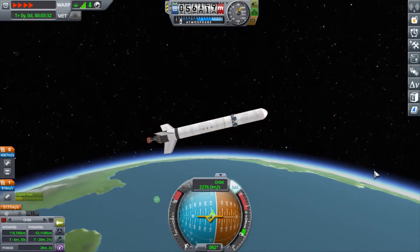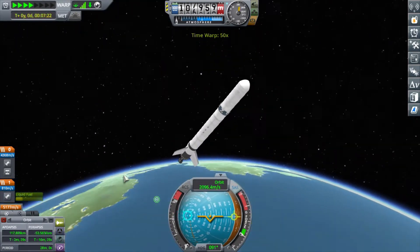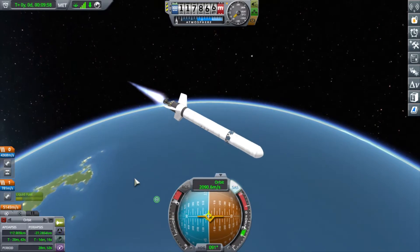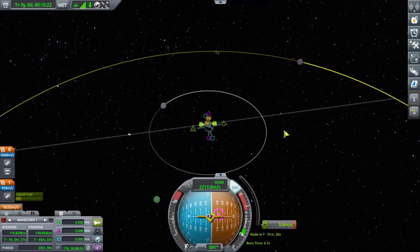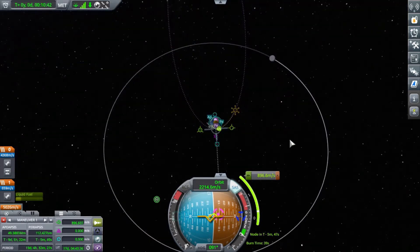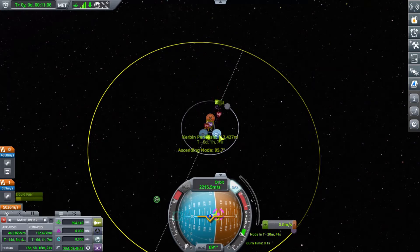Pretty basic mission, but this is only the second time I've ever intentionally done this. I've crashed things into celestial bodies dozens of times just to get rid of debris, but never with the intention of impacting close to a seismometer to get the data to complete a contract. I did it once before on this same career mode with the Mun. This is the first time I'll be doing it with Minmus.